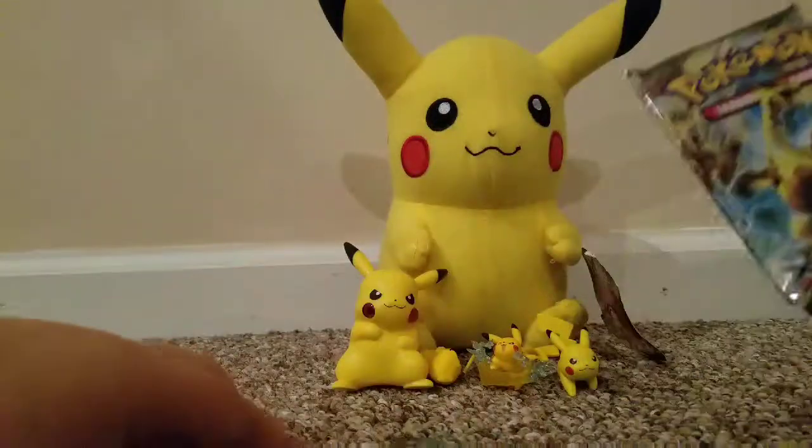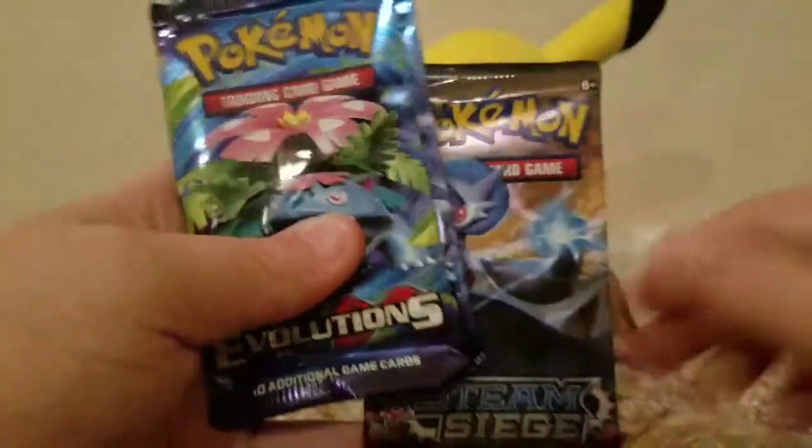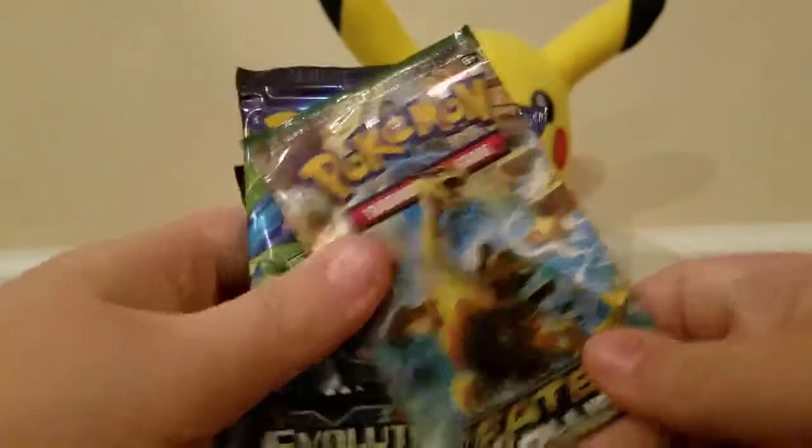We got Evolutions, Steam Siege, and Fates Collide in the tin. Since this pack is already dented and I don't know what else happened to it, let's go ahead and open this one up first and see what we get.